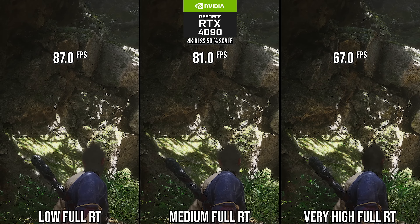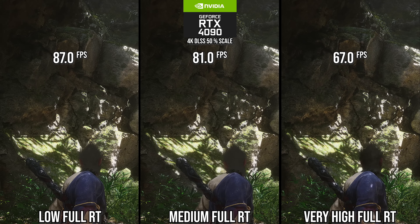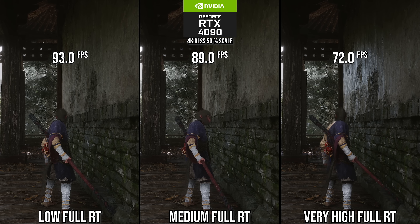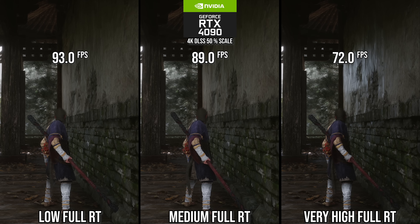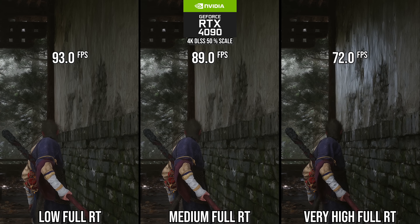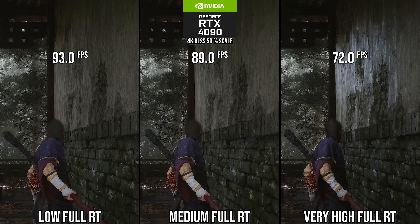Looking at a scene comparing diffuse global illumination on low, medium, and very high, there's good performance scaling on an RTX 4090 at 50%, and the scene looks relatively similar — because even the low setting is doing diffuse RTGI and ray trace shadows. In an average scene without water, it looks very similar. For specular GI, medium full RT along with reduced resolution specular tracing also seems to have a roughness cutoff difference not noted by NVIDIA or developers, losing some specular sheen.